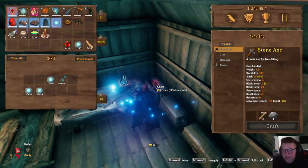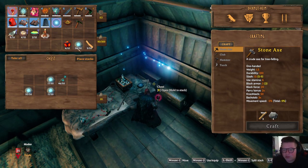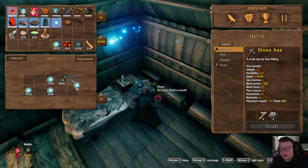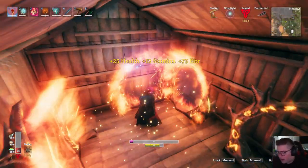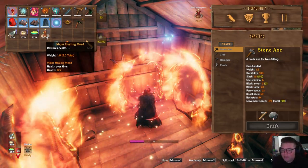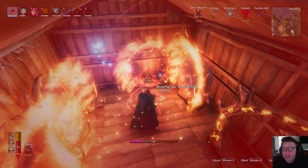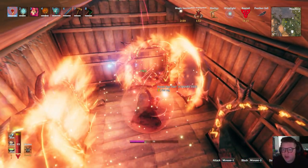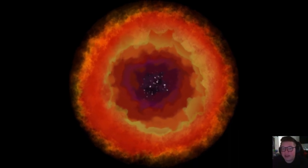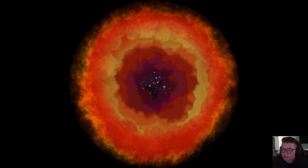So when we get there we can go ahead and do that. That requires some dwarf eyes, some fine wood, and some surtling cores. We have most of those already so it shouldn't be too difficult. Now here's the thing — I want to see what happens when I step through my original Ashlands portal. I think last video we created a portal to the Ashlands pre-update, before there was anything there. Let's go ahead and see what's there right now. This could be a terrible idea.